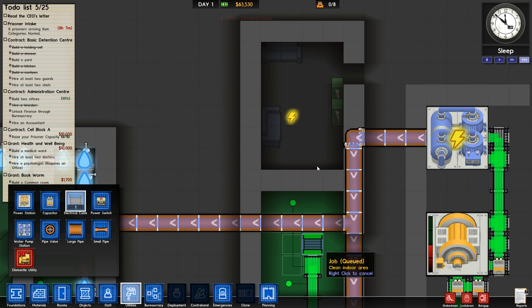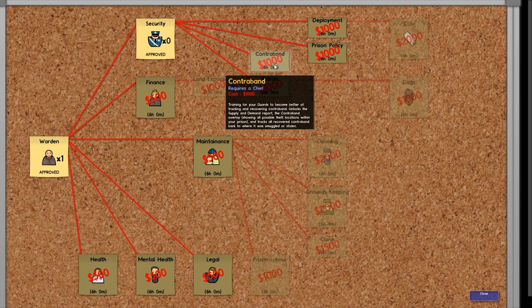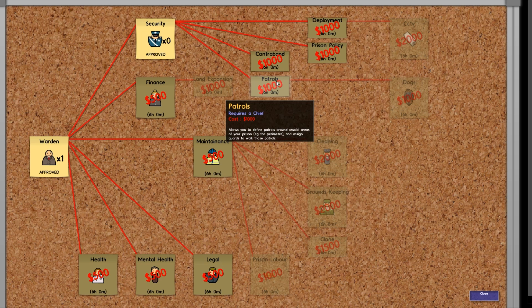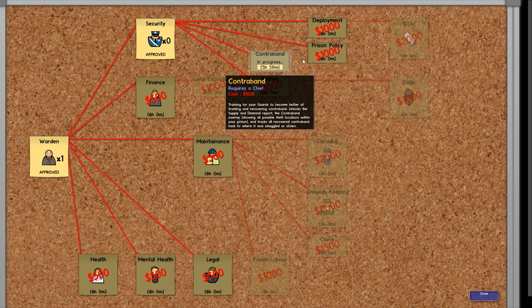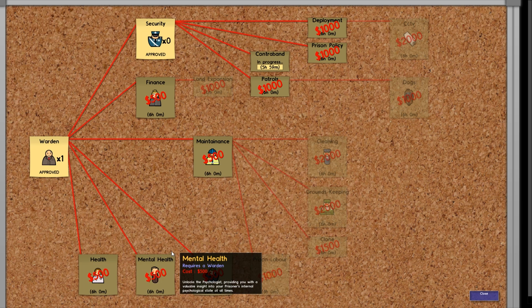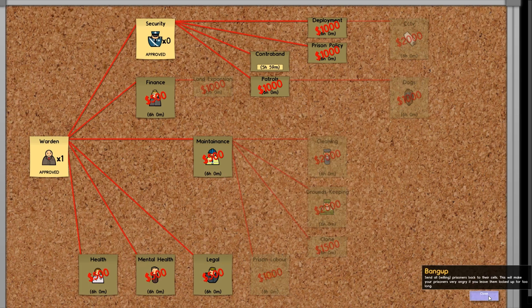I forgot about researching. That's quite a bit of researching to do. Contraband — I think that's a new one as well. Prison policy unlocks the policy report allowing you to increase and decrease the punishment of all types of misconduct — that's quite useful. Deployment and patrols — I need all of these. Also need health and mental health. Legal still doesn't do anything yet, so just ignore legal for now — it's pointless.